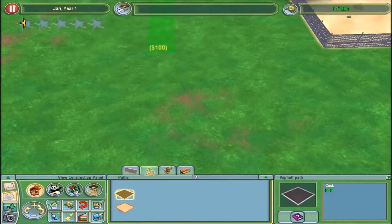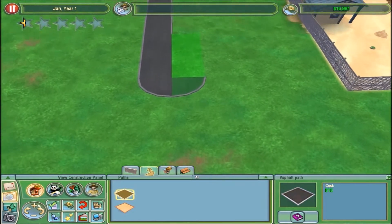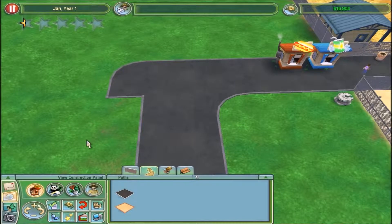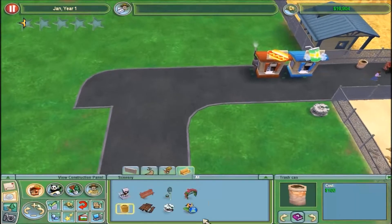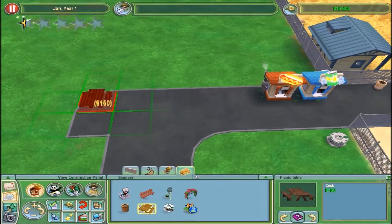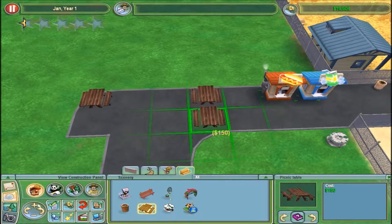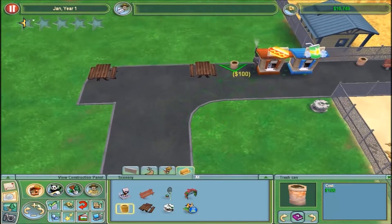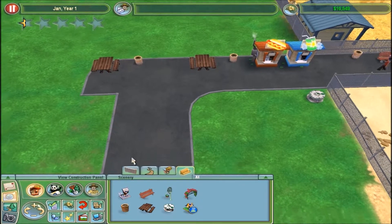And an extra exhibit over here. Yeah, and this is also gonna be the eating area - once I get umbrella tables, put a couple of trash cans nearby, because otherwise guests get really unhappy.